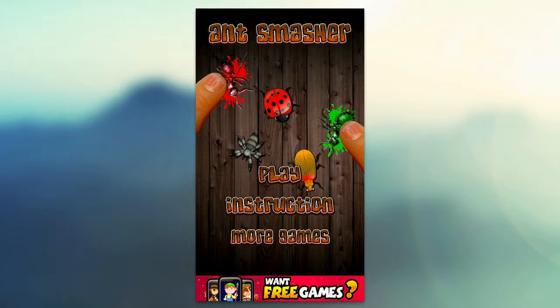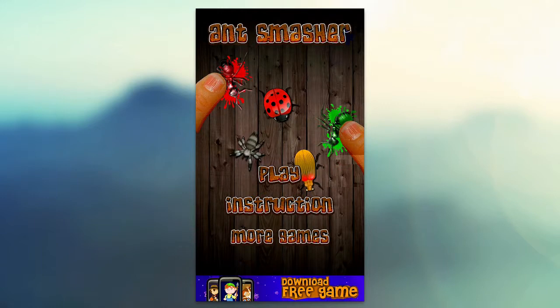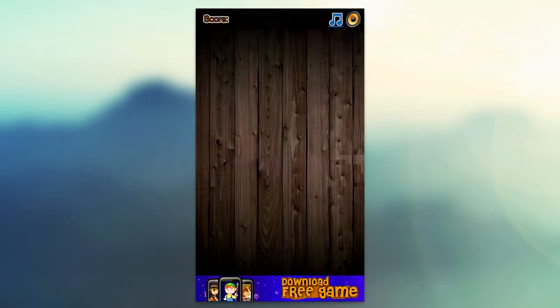There are all sorts of different kinds of bugs that you encounter and you unlock different things throughout the levels, as you can see. Really simple gameplay, really fun game just to pass time and it's completely free. Under the instructions you can see ants and different insects are going to be trying to reach into your house, and your objective is to smash them and kill them before they can. You can just jump in and hit play here.